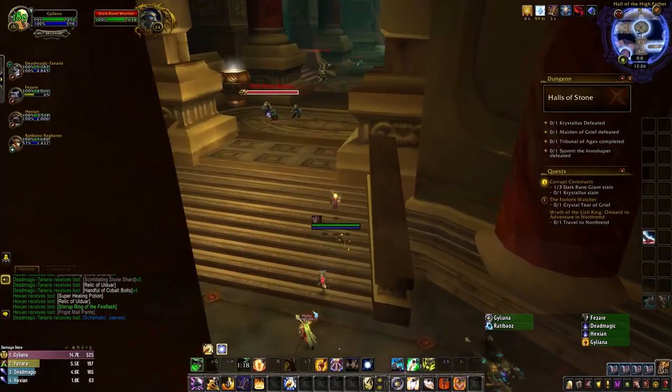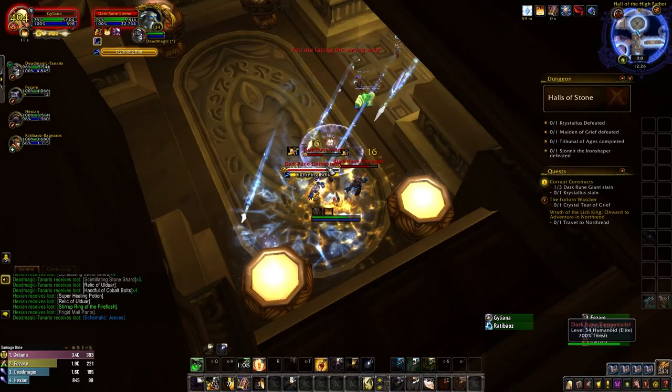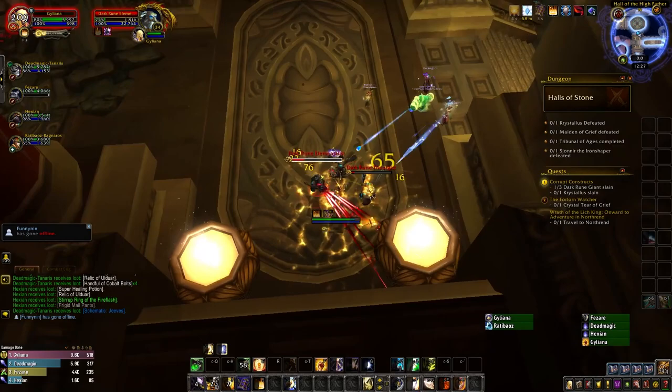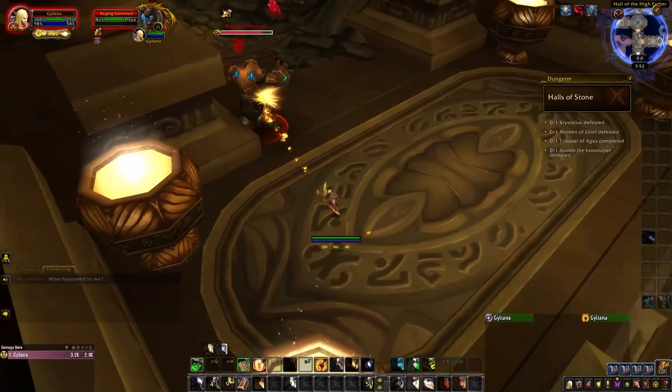After clearing out some space, you can head up the stairs to your right, where you'll encounter one more pack of Dwarfs containing the exact same mobs as before. At this point, you've reached a crossroads with three different paths, each one leading to a different boss encounter. There's no specific order you need to complete these in, but I generally prefer to do Crystallis, then Maiden of Grief, and finally the Tribunal of Ages — and that's the order I'll be explaining the bosses in.